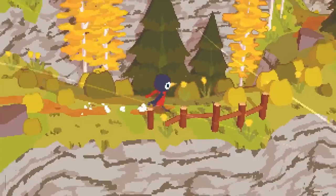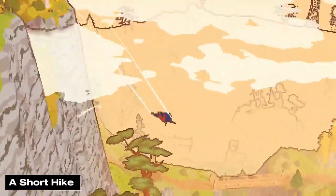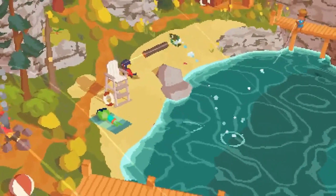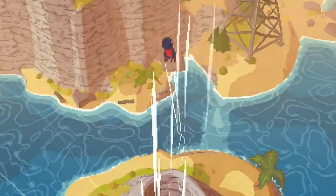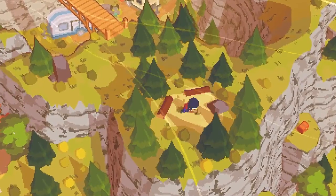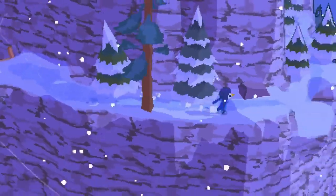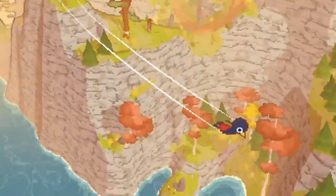Number 9: A Short Hike. Escape to the serene world of A Short Hike. This indie masterpiece invites you to explore an island paradise, soar through the skies, and uncover the simple joys of life. With its charming simplicity, A Short Hike proves that gaming beauty often lies in the tranquility of nature and the joy of exploration.